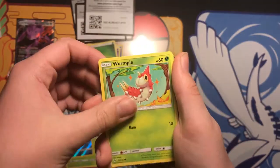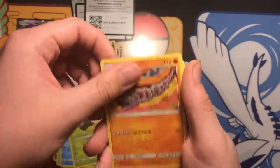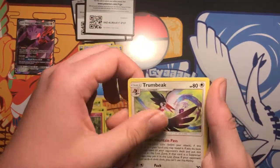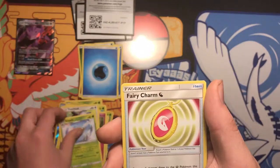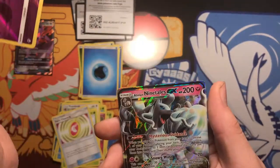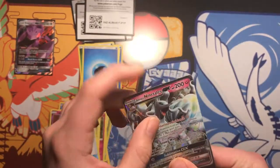Alright, last chance to get something good — Wurmple, Popplio, Skidoo, Onyx, Ralt, Energy, ooh, a Trumbeek, Ninjask, Fairy Charm, Sableye, ooh — and Alolan Ninetales GX! That is really cool.